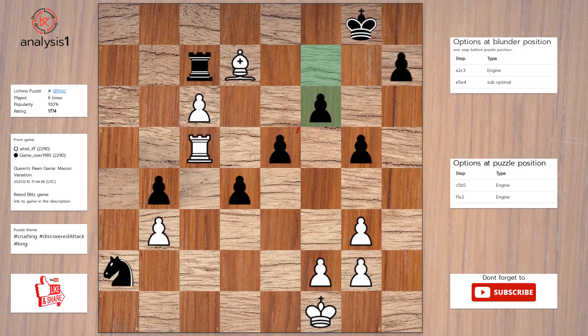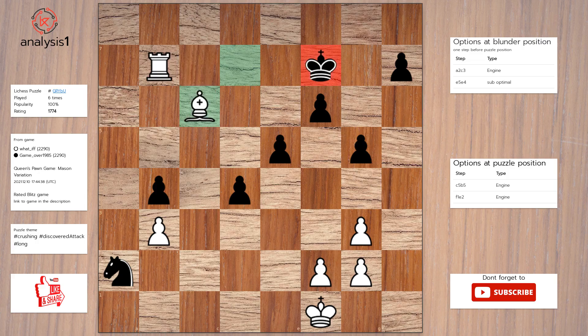Another one. Here are the threats: Rook takes pawn. Here are the checks: Bishop to e6 check. The answer is: Rook to b5, King to f7, Rook to b7, Rook takes pawn, Bishop takes rook check.